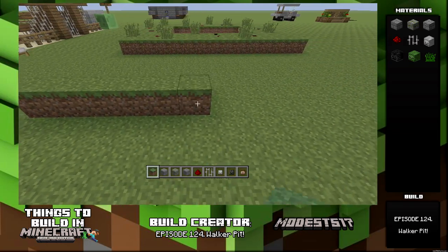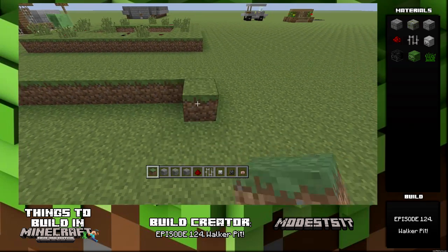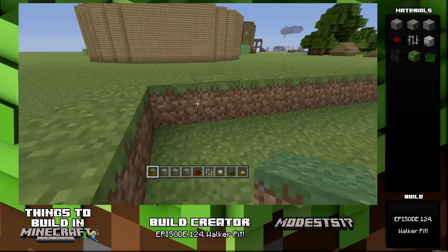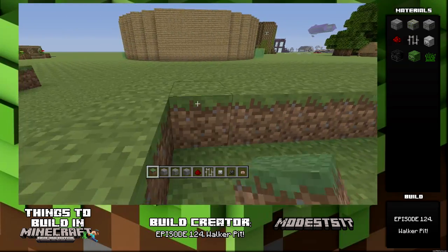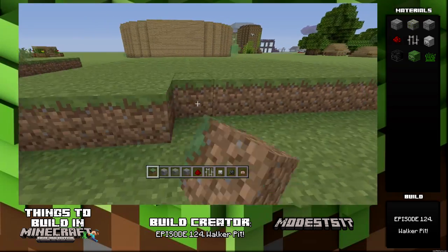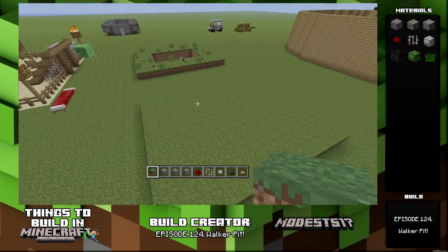Hey guys, it's Modest517 and this is episode 124 of my series Things to Build in Minecraft. The name of the build is Walker Pit. Starting off, you're going to want to make a pad if this is on creative mode, because you have to be four blocks high. The pad is going to be 11 by 14 — just something that's above the normal ground level. If it's a regular survival world, you can just dig three blocks down. So make this pad real quick if it's on creative mode.